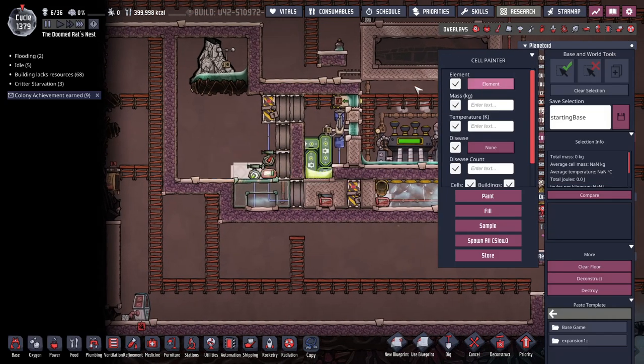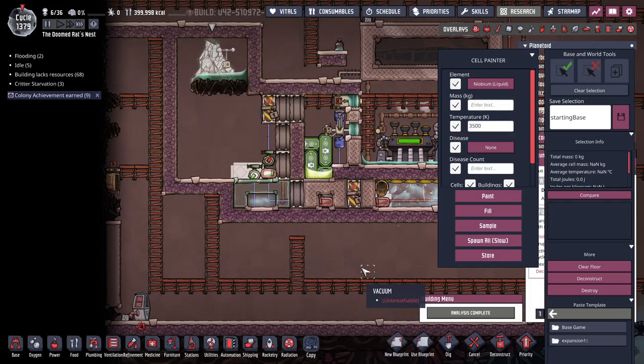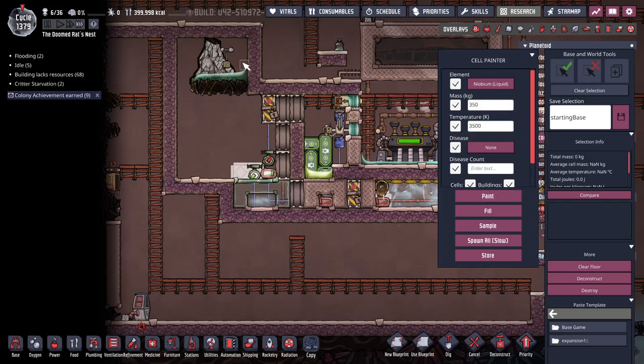When this erupts, niobium liquid is at 3,500 and it erupts at about 350 per second. I'm not going to go quite that fast but this will give you the idea. So this erupts, it pours off, it keeps erupting, it makes chunks and starts to heat up that steam.